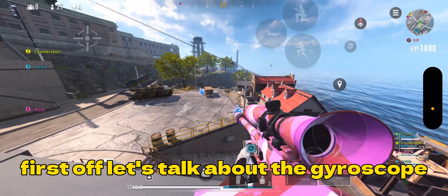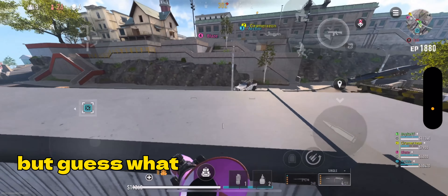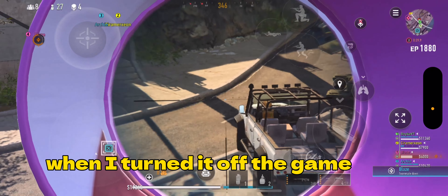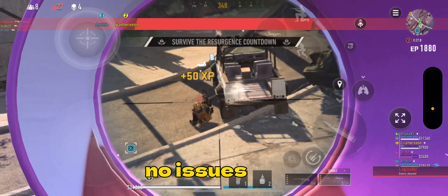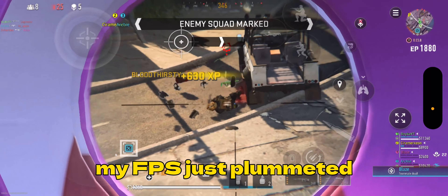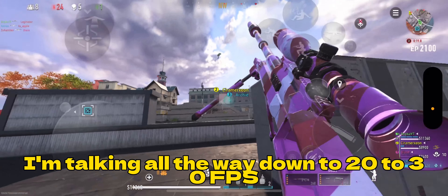First off, let's talk about the gyroscope. Now I thought turning it off would do nothing, but guess what — it actually made a huge difference. When I turned it off, the game was smooth, like butter, no issues at all. But the moment I turned the gyroscope back on, my FPS just plummeted — all the way down to 20-30 FPS.